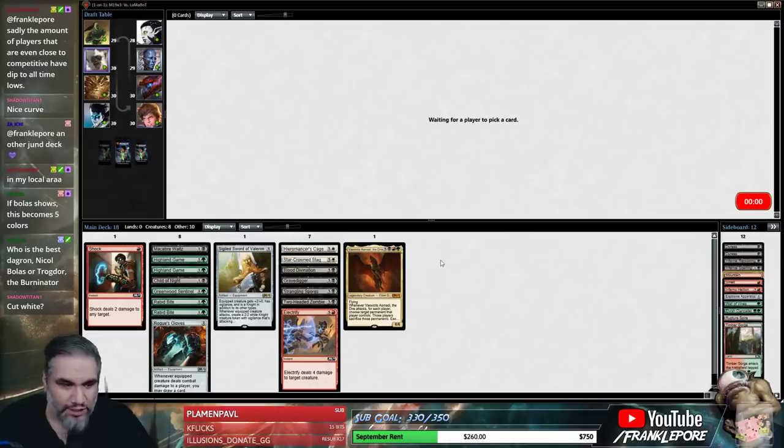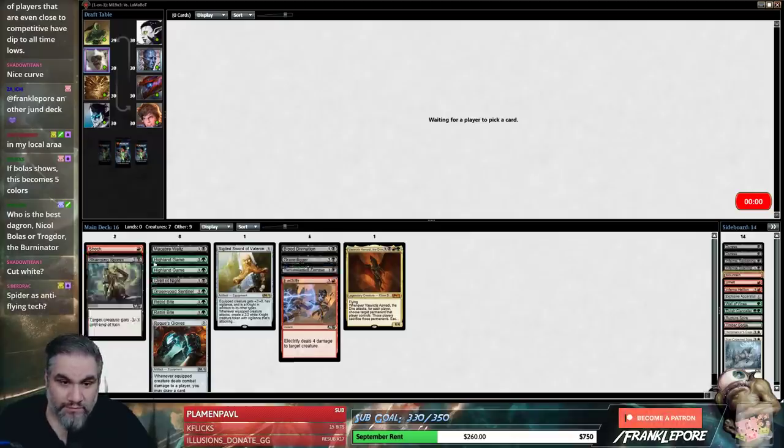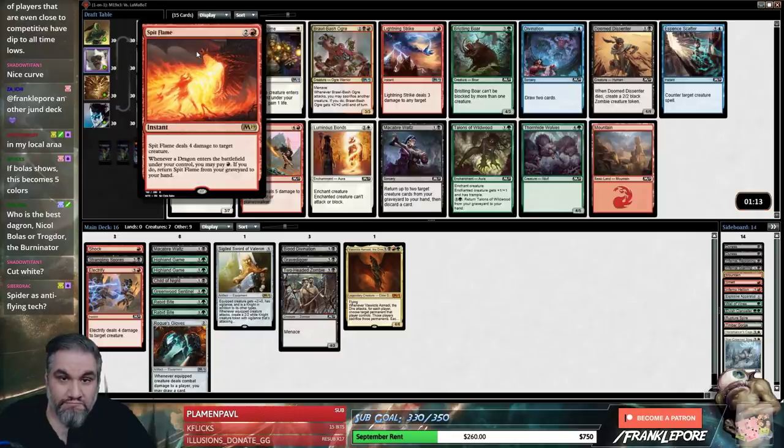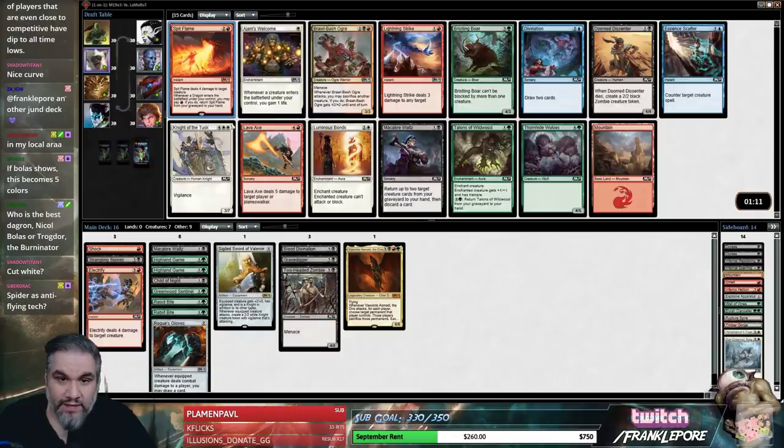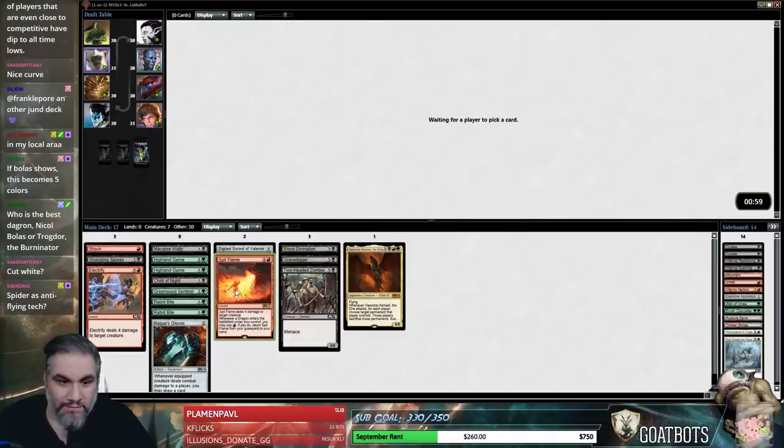Yeah, we can cut white — we have no reason for it right now, but it is an option. That is a good one — probably better than Lightning Strike, despite not going to the face. We do have a Dragon. Just going to take Spit Flame. I don't think we're getting past the Nicol Bolas, so...